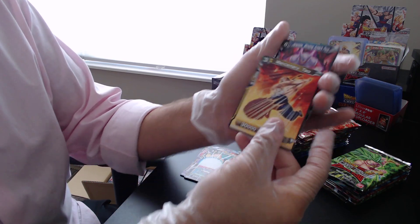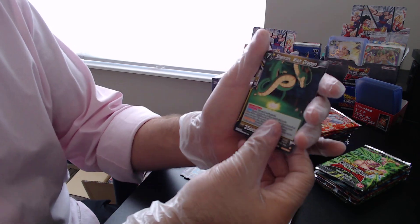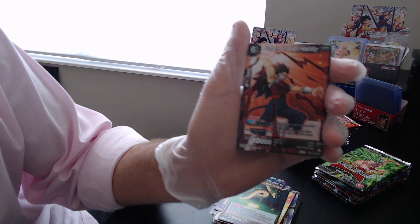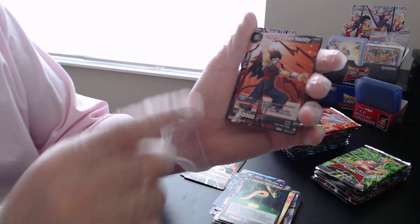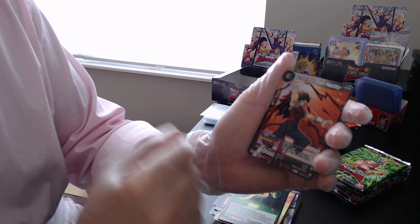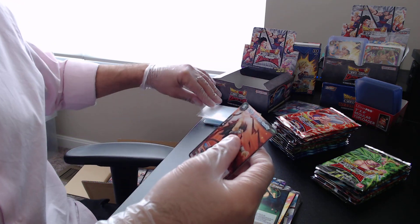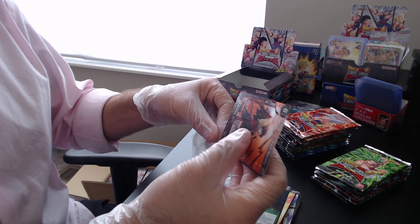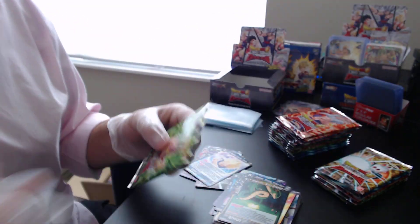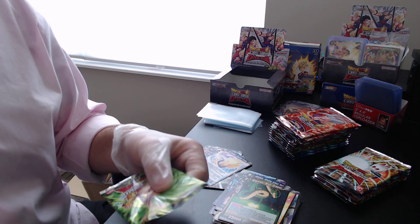We'll probably start doing these live — obviously we want to get a bit of a following so we can have a nice live stream. Our foil for this pack is Cumber, Jet Black Hostility — that is a rare. Cumber looks pretty interesting in this set, and a lot of the comments I've been reading online have been giving Cumber quite a bit of love. I'm going to have to look into that one too.